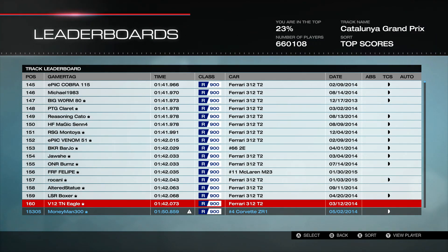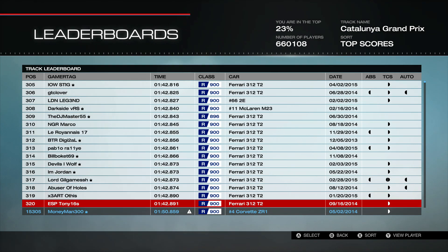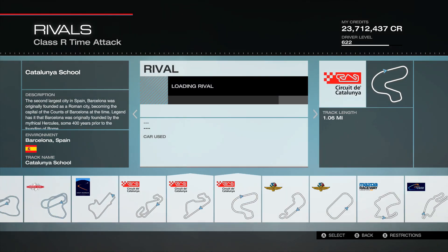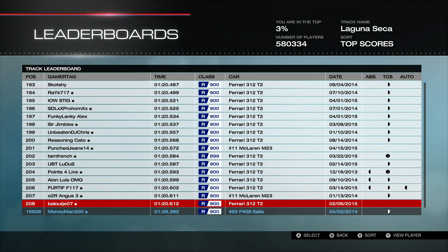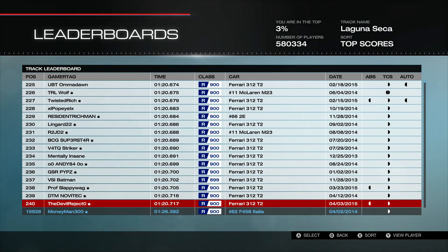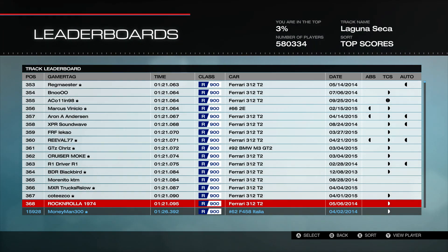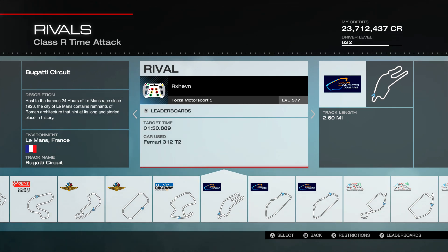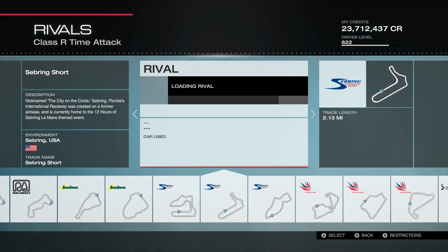Looking at grip-type tracks — Catalunya — you get past all the Ferrari 312s and Chaparrals. The number 92 BMW isn't particularly strong here, which is why I predict it'll be the hardest car to finish. Moving over to Laguna Seca for a better look: lots of McLaren M23s and open-wheel cars dominating. The first time that car starts to pop up is around 360th — so that's going to be a more difficult one to complete.